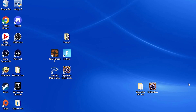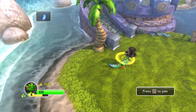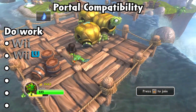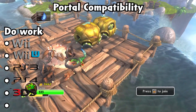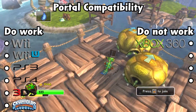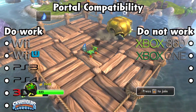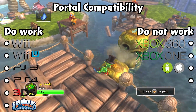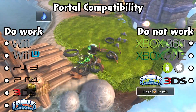Now, if you've never messed with Dolphin, you don't have to do that step. I need to go over the portals that work and that don't. The portals that do work are all of the Wii, Wii U, PS3, PS4, as well as any of the 3DS portals you can plug in and the Battlegrounds portal. The ones that won't work are none of the Xbox 360, none of the Xbox Ones, as well as the Trap Team and Superchargers mobile portals — those don't work because you can't plug them in — as well as the 3DS portal that came with Swap Force, because there's nowhere to plug in.